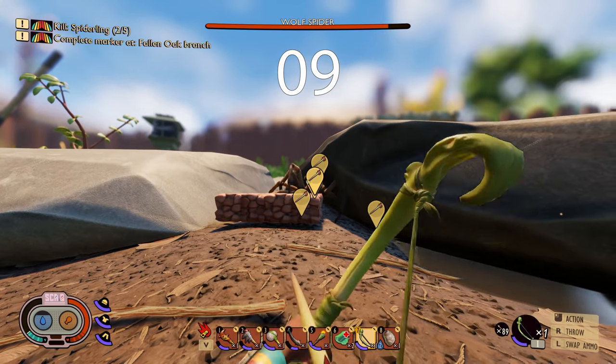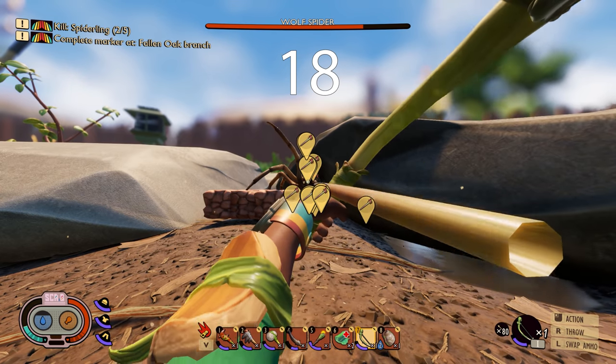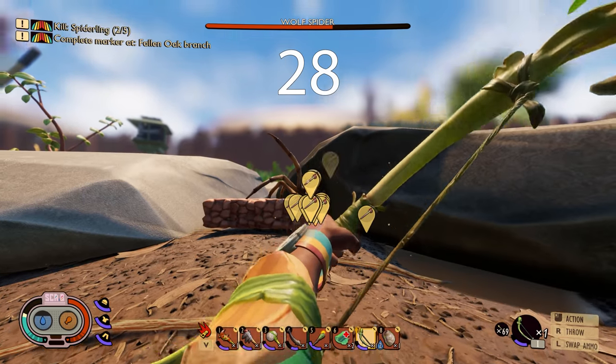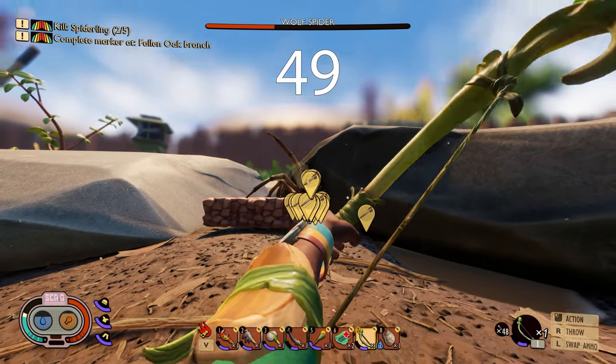Now I thought about doing this with the improved bow — not sure what the name of it is, but you need a spider fang to get it, and you can only get spider fangs from the wolf spider. The normal bow is much easier to repair, so it's just a time thing. If you're willing to spend a bit of extra time and only do half the damage, you'll save yourself some quartzite, which is quite rare from what I found.